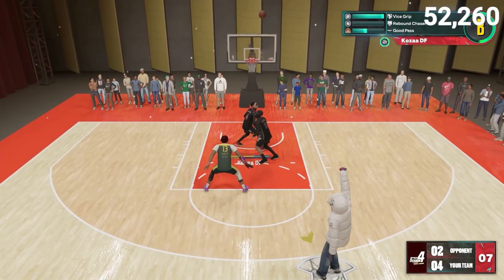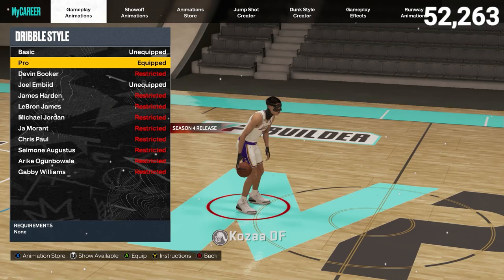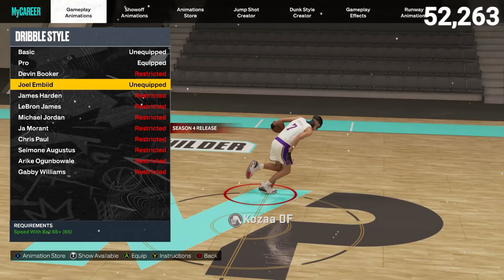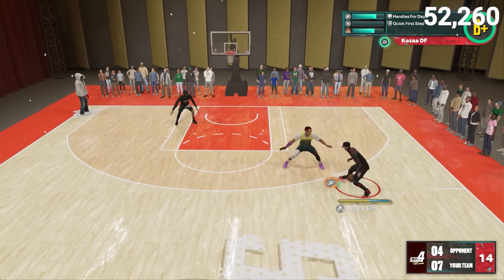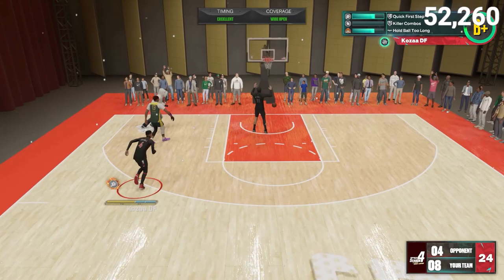My dribble style changed — I'm using Pro over JoEllen Beat. I used to use JoEllen Beat and it was really fast towards my off-ball hand, but it was so easy for the defender to tell what you were about to do and you were one-dimensional. With Pro I can go both ways, and especially speed boosting towards my off-ball hand. I play rec a lot and there's not enough room to be taking those wide crossovers. The JoEllen Beat dribble style was at too much of an angle and was messing up the spacing. Pro just ended up working out better for me.